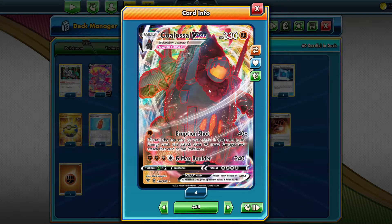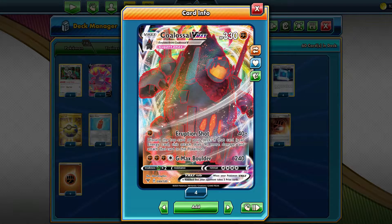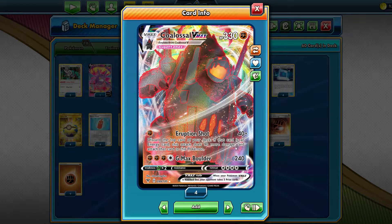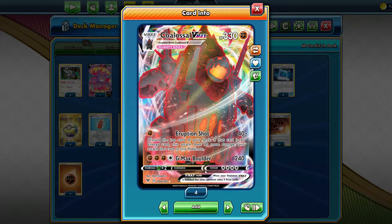Normally, you would go first, attach to Colossal V, pass, attach to Colossal V again, use Eruption Shot, and set up that turn to GMAX Boulder. That's normally what you want.